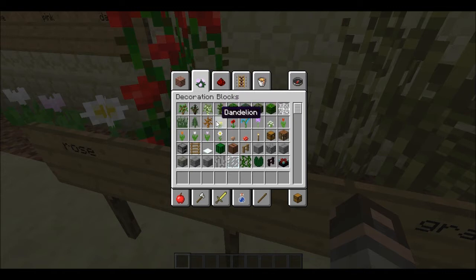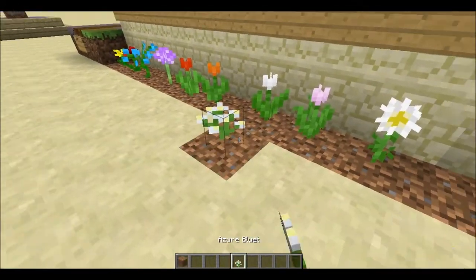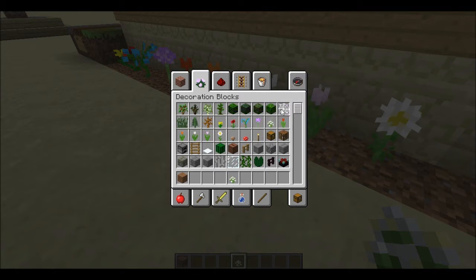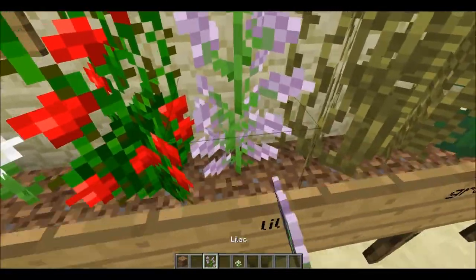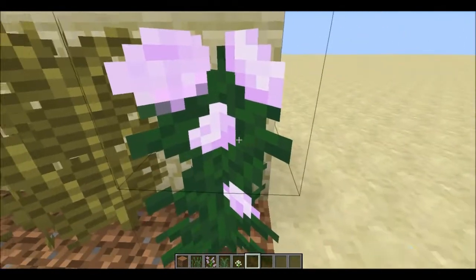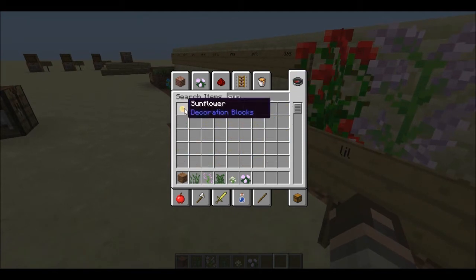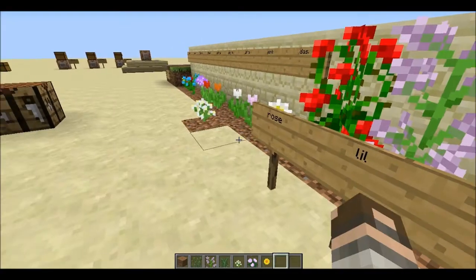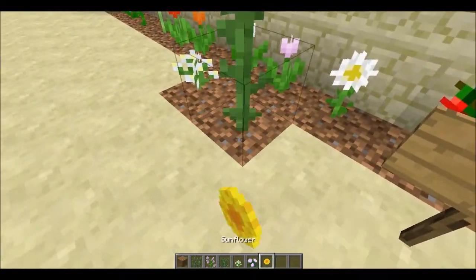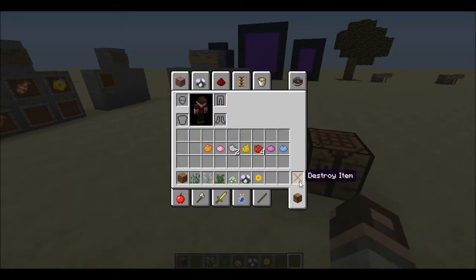The lilac is also here — I like lilacs. There's also double tall grass, large ferns, and peonies. Another one I almost forgot about was sunflowers — it's actually a two-block-tall plant, and they're pretty cool. So those cover the new plant additions.